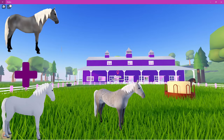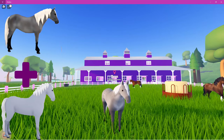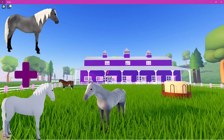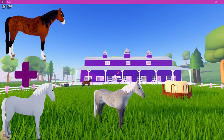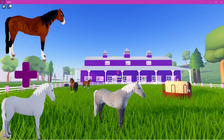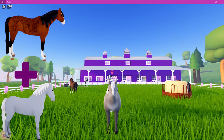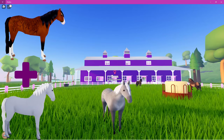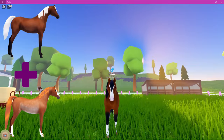Next up we have the first brindle — the gray brindle coat. The pattern on this horse is so amazing. With the gray brindle, you need to breed a grullo with any gray horse. This one here is an Appaloosa cross Frisian. They're really cool to look at. Another way you can breed the gray brindle is with a bay brindle crossed with any gray-coated horse.